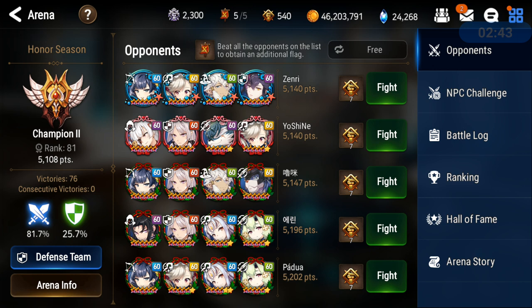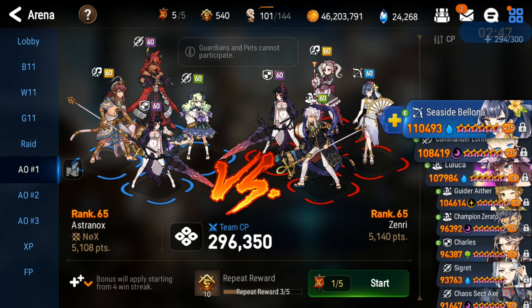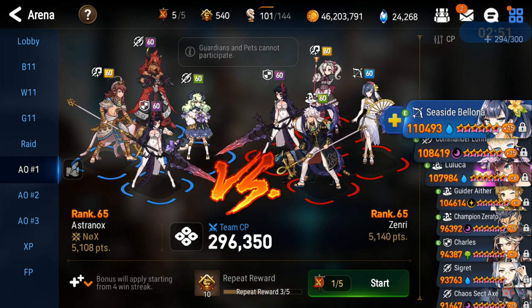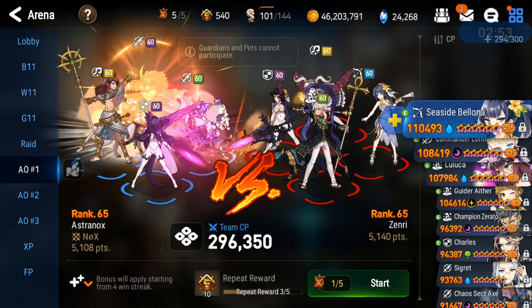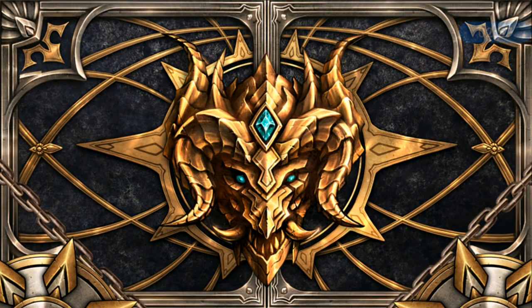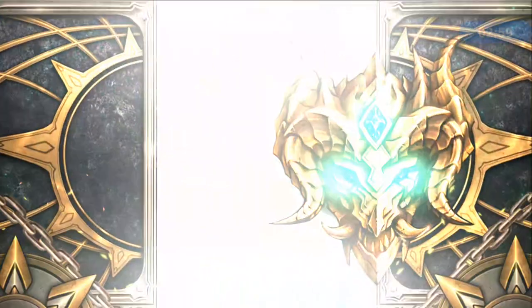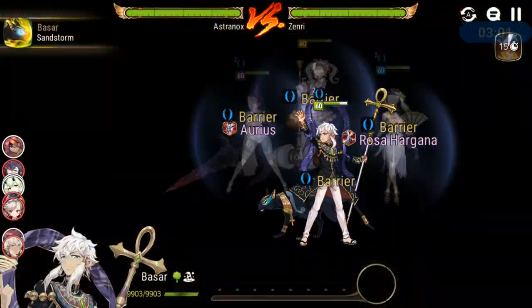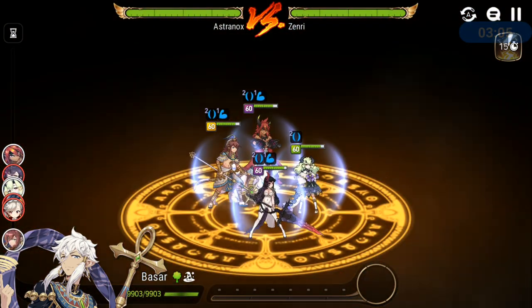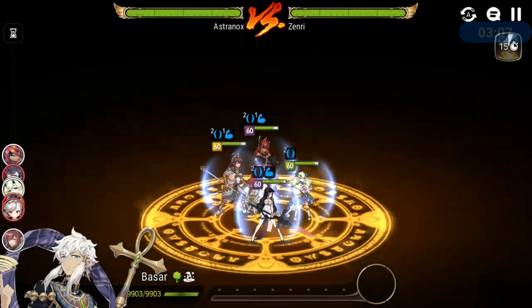We got Maid Chloe there, we got Fallen Cecilia, so should be pretty good. By the way, in PvP you don't need to stick whoever has counter in the front. It's not like PvE - they don't have a 40% chance to attack the frontliner. Doesn't work in PvP. Someone told me in the comment section why I don't put her in the front line - well, it only works in PvE unfortunately.